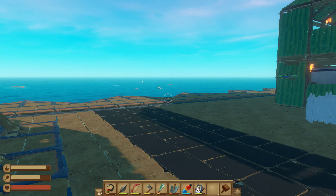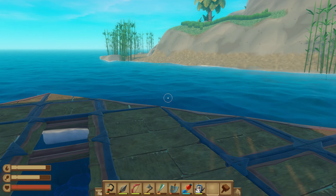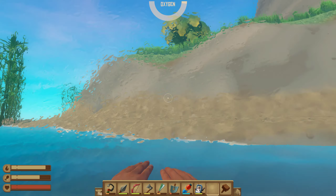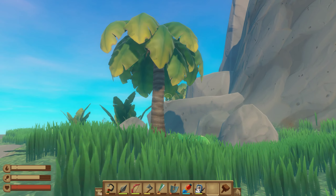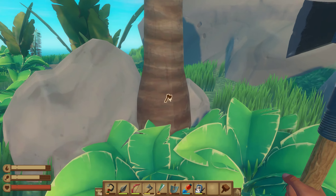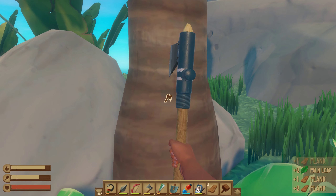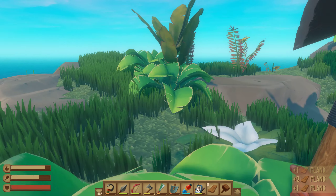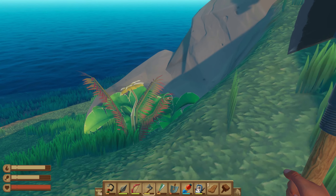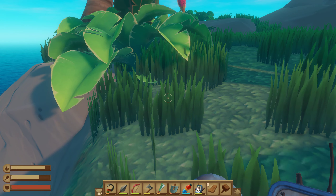Let's go to the island and see if we can find some more titanium. I just found some - I have enough titanium to make the engine control unit or whatever it's called. I'm gonna cut the wood. I can't wait for the big update for this game - there will be a very big update soon, Chapter 3 or something.